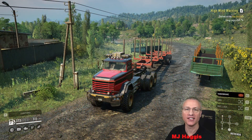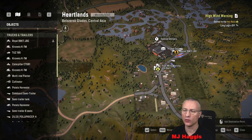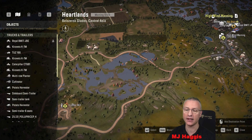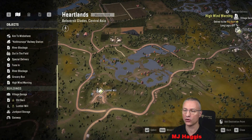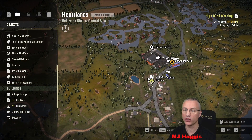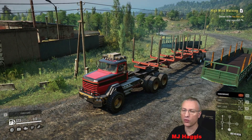Hey there guys, I'm MJ Ickes and this is my let's play of SnowRunner. I'm going to go and get some long logs - we're doing the task 'High Wind Warning' and it wants one long log. We're currently on the Heartlands map and want to drop it off here, dead close to the garage, which is very handy. We have the lumber mill right here for long logs, so that's what we're going to try and do to start with.